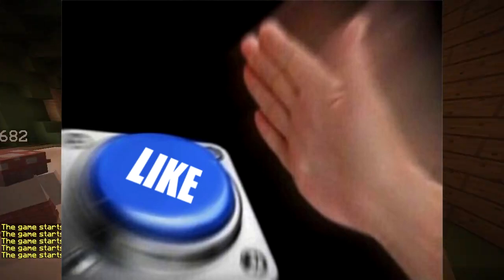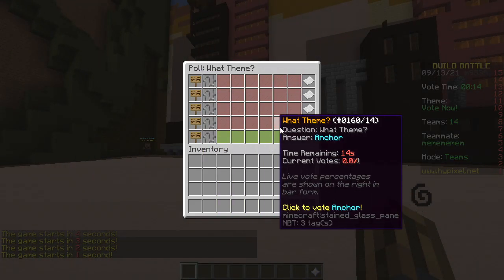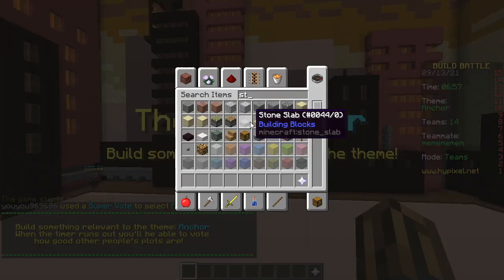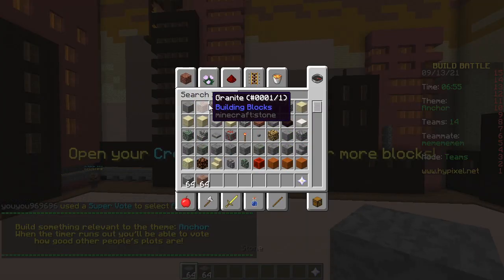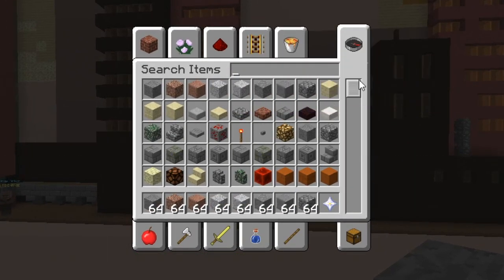First round. Stone! The word options are pool, tent, bunny, anchor, car. We pick anchor. So many stones to choose from: stone, granite, polished granite, diorite, polished diorite, andesite, polished andesite, cobblestone.